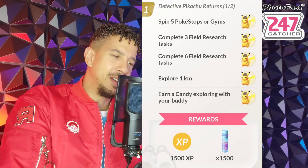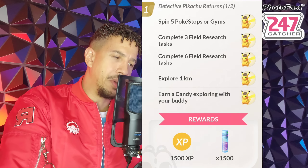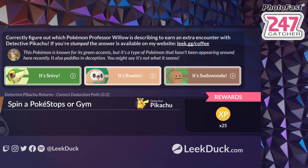Here is the trick: once you've completed the tasks, Professor Willow is going to ask you a question — I'll put it on screen. You're going to answer with Sudowoodo. This Pokemon is known for its green accents but is the type that's been appearing around here recently. If you go down the Snivy route, you won't get the extra encounter with Detective Pikachu afterward. Pick Sudowoodo, then spin two Pokestops or Gyms, and you'll get yet another encounter with Detective Pikachu.